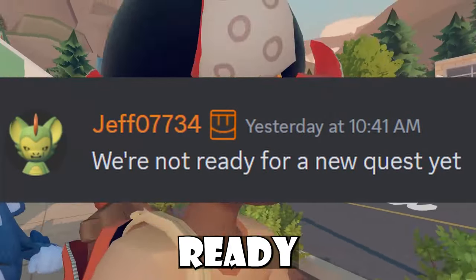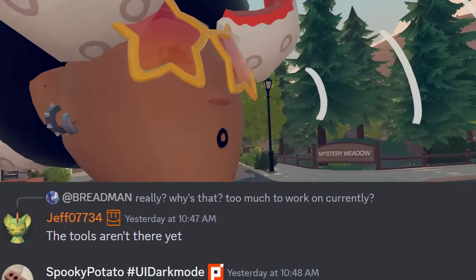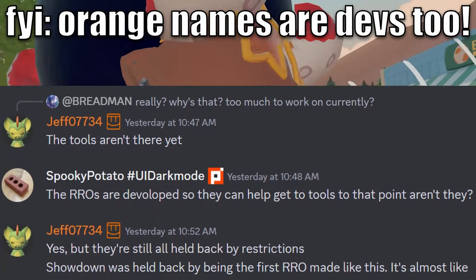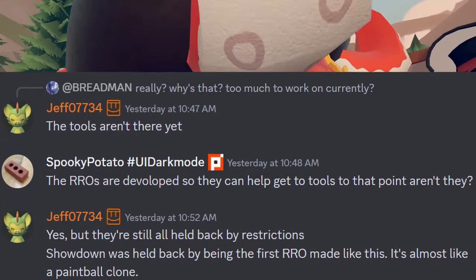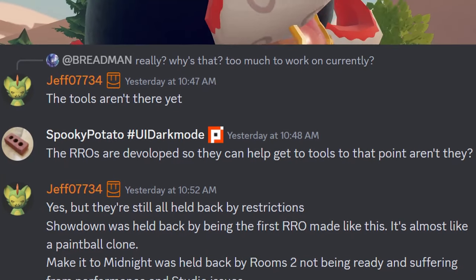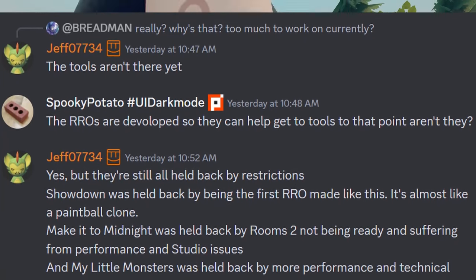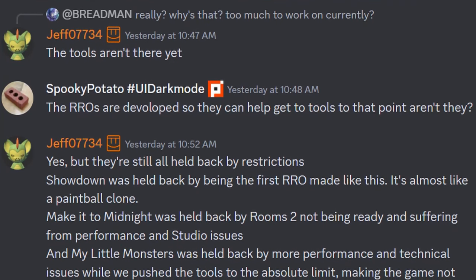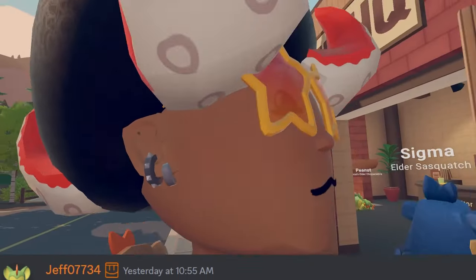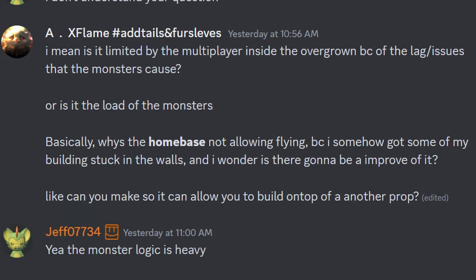It was also revealed that Rec Room is not ready for a new quest yet. Jeff confirmed that the tools aren't there yet. Spooky Potato had said the Rec Room Originals are developed so they can help get the tools to that point — Jeff confirmed yes, but they're all still held back by restrictions. Showdown was held back by being the first Rec Room Original made like this. Make it to Midnight was held back by Rooms 2 not being ready and suffering from performance and studio issues. My Little Monsters was held back by performance and technical issues while they pushed the tools to the absolute limit, making the game not allow multiplayer in many areas and limited interaction in downtown — that's why it's kind of lonely in our sanctuaries and inside the Evergrown. When asked if multiplayer is limited inside the Evergrown because of lag issues that the monsters caused, Jeff confirmed yes, the monster logic is heavy.